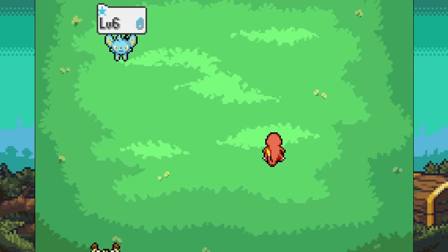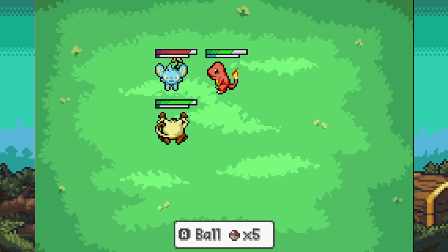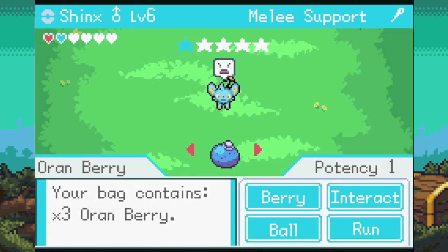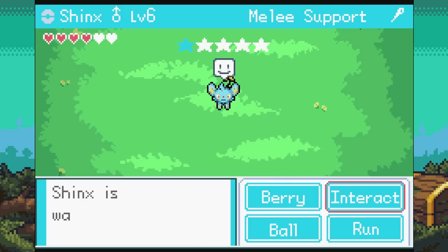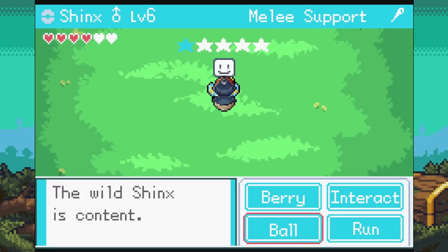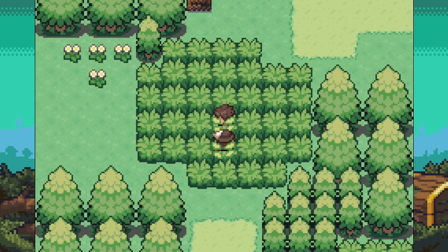There's a level 6 Shinx! We bring out Mankey as well to help. Should we try to capture the Shinx? Let's weaken it a bit first. We give it an Oran Berry — it looks like there's a heart system on the left that determines capture chance. It seems hungry — there's a one blue star rating, so capture odds look low, but let's give it a go. We throw a Pokeball and we got it! Let's go — nice catch!